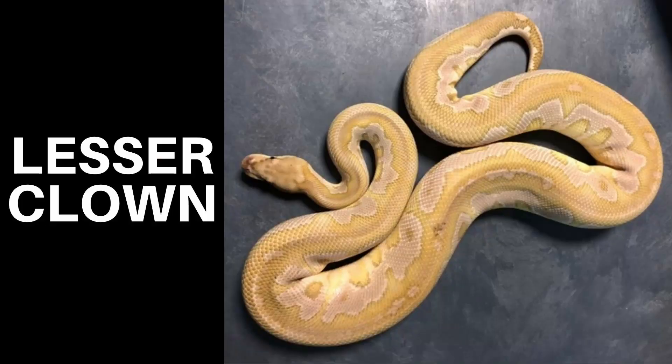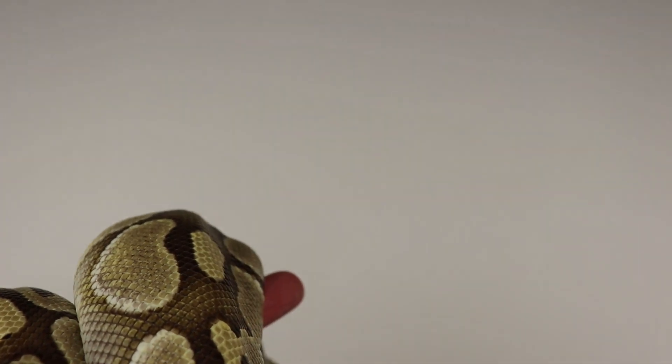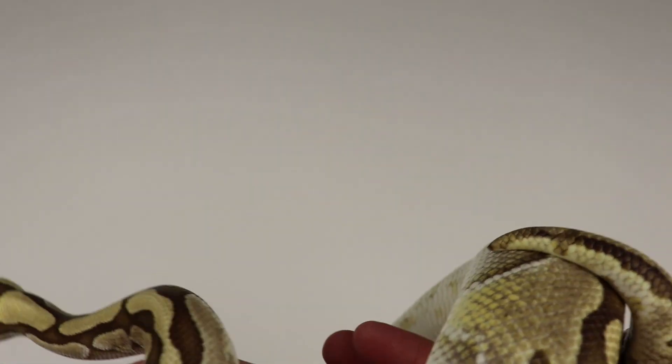So if we look at something like a lesser clown versus a Mojave clown, the lesser clown is a lot more washed out, and the Mojave clown is a lot more dominant and vibrant — it has more contrast than the lesser, and that can be a downside to the blushing. However, when we start putting lesser together with other things like pastel, super pastel, even things like spot nose and clown — all of these genes that kind of encourage blushing or are receptive to blushing genes — we can actually start to create things that are even more impressive, that you cannot do with the Mojave gene.